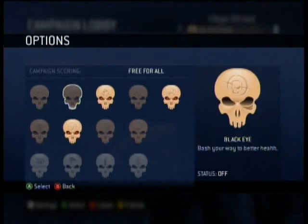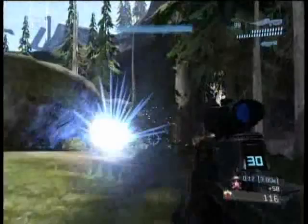Welcome to the Halo 3 Metascore Achievement Walkthrough for NextGenWalkthroughs.com. This is Jon Snow here, and we are back after a long break with Mission 7, The Covenant. We are going for the Vanguard Achievement, and you're going to need 50,000 points to get it. This is the second mission you need it for, the first one being the Ark.